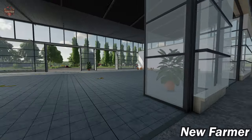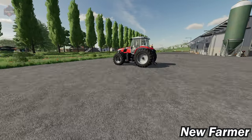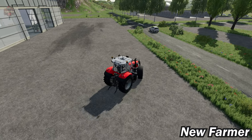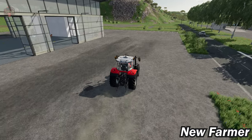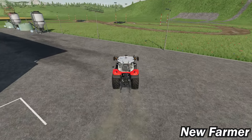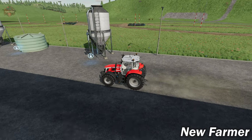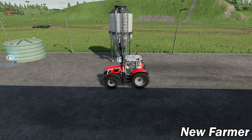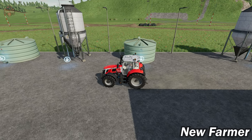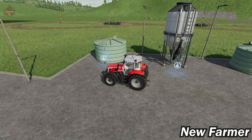With respect to where vehicles spawn — they spawn out at the front of the shop. Coming around the back of our shop, this is where we find our buying stations. We can buy any crop, water, seed, lime, solid fertilizer, and also liquids including herbicide and liquid fertilizer. There's also a little off-road course back here.